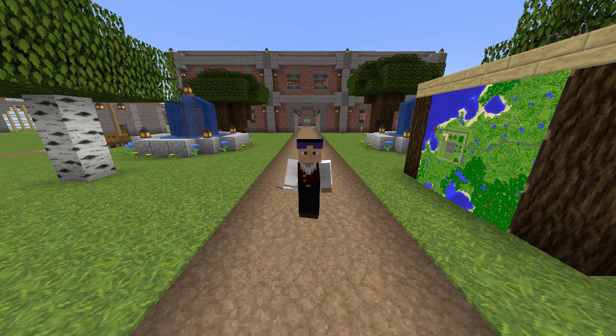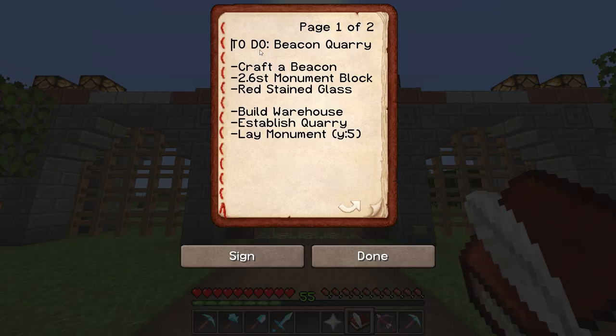Obviously this nether star is super valuable and I'm going to make the beacon out of it, but that's not good enough. I need a plan — all good projects have a plan. So naturally I have a book with a list. Today's challenge is beacon and quarry. I have to get a quarry up and running and I need a beacon in order to actually get that where it needs to go.